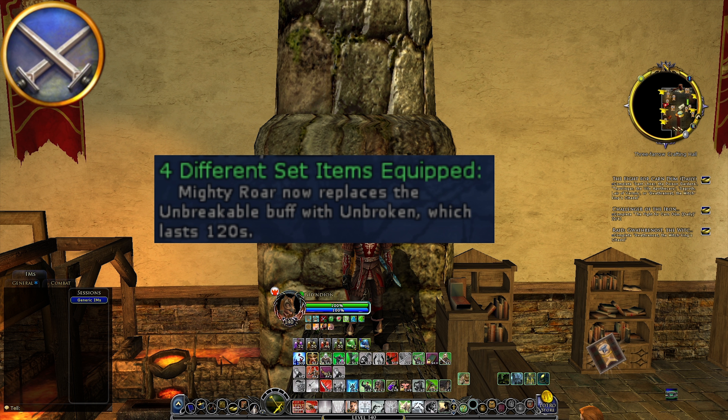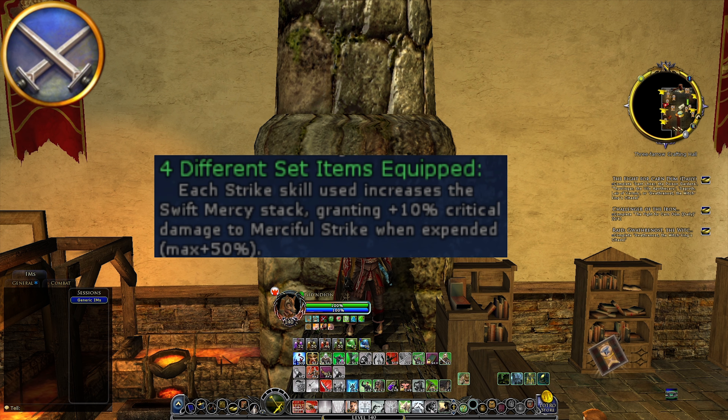For the Champion and the blue Hidden Horde set — champion isn't played nearly as much as other tanks, and my knowledge of blue champ isn't that great, but this is basically a permanent uptime for a morale buff. Overall circumstances lead me to not put this as a nerf. The same goes for the red champion set: giving each strike skill the Swift Mercy stack increases damage to Merciful Strike, but Merciful Strike isn't really used in a red champ rotation — it's typically Brutal, Ferocious, and Remorseless spam — so not a nerf.